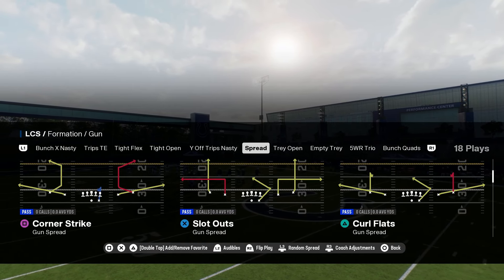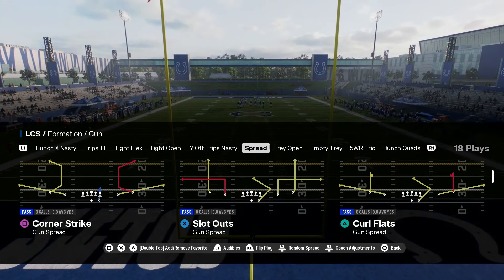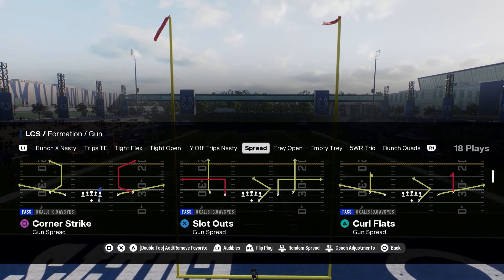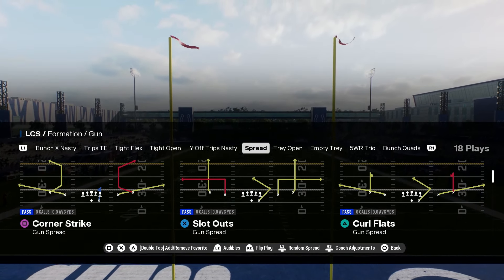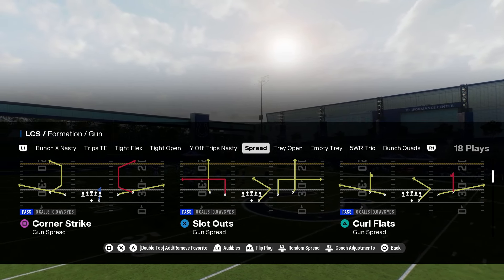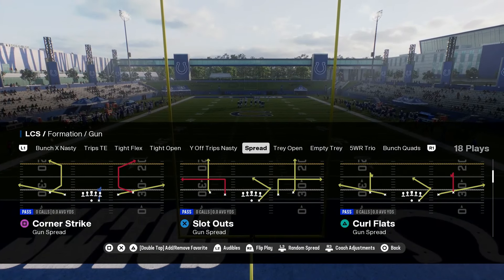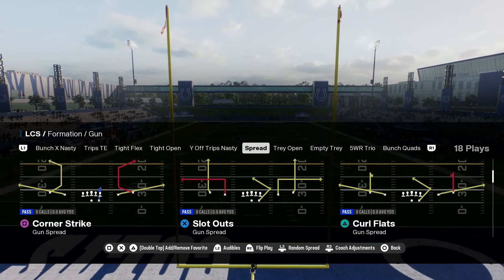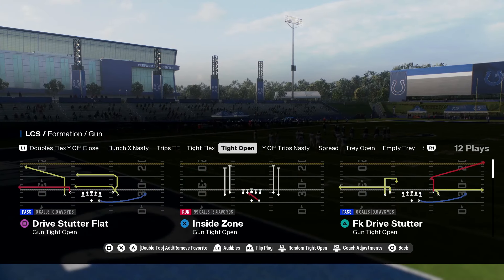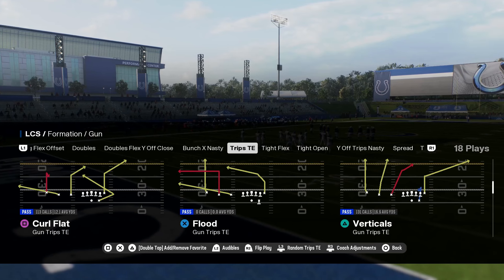Custom stems are very annoying, especially the glitched ones, because they result in us having to focus on those specific routes every single time we step onto the field. They will be patched, so this video is simply for people that want to have a little bit of fun before that patch comes. I was going to drop this video earlier, but I figured because the patch was coming I didn't want to drop something you wouldn't be able to utilize for long. We're going to go over the best routes for the custom stem glitch.